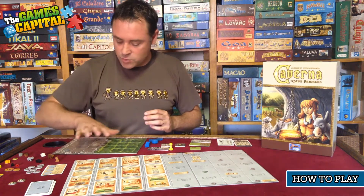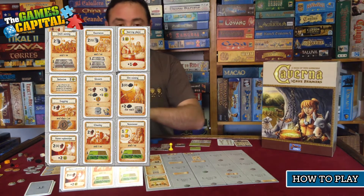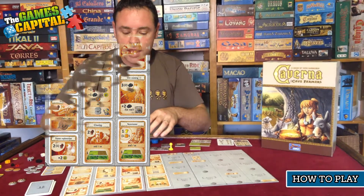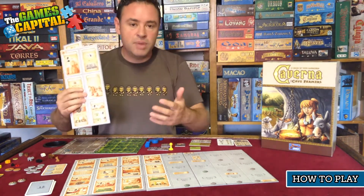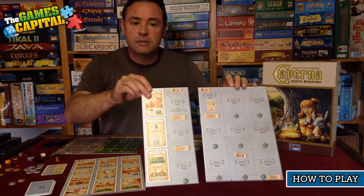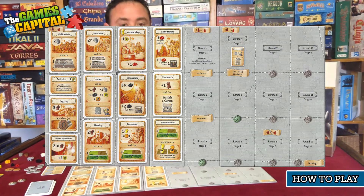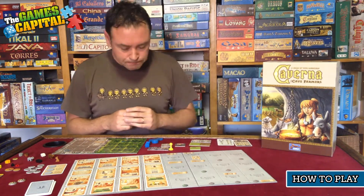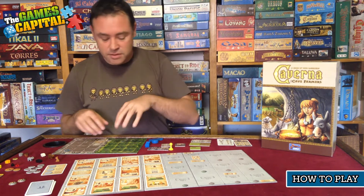Each player gets one of those. Then in the center of the table we have action boards. This initial action board has a number of actions on it; it's double-sided, and depending on the number of players you'll use one side or the other. There are also extra player boards, also double-sided, which come into play depending on the number of players. Then there are two additional boards placed alongside that depict some actions and empty spaces which will receive new actions each round as the game progresses, so there'll be more things you can do as the game goes on.